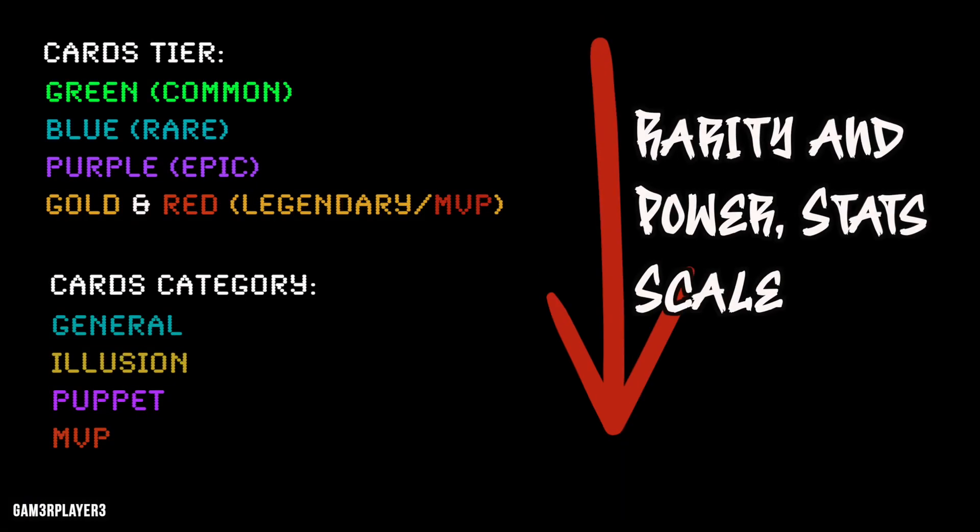There are a few tiers of cards: green (common) cards, blue (rare) cards, purple (epic) cards, gold (legendary) cards, and red (MVP) cards. The cards are further broken down into different categories: general, illusion, puppet, and MVP.